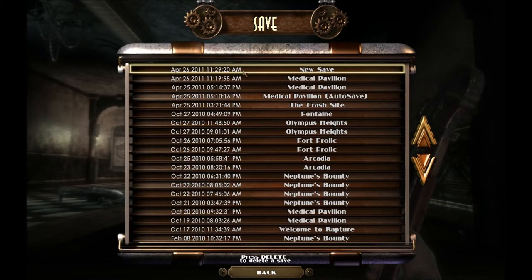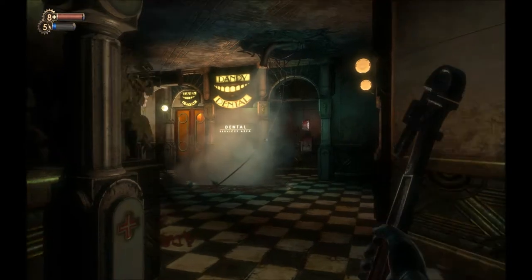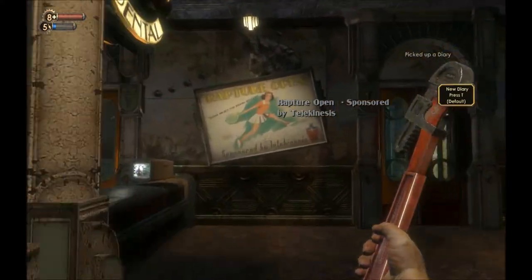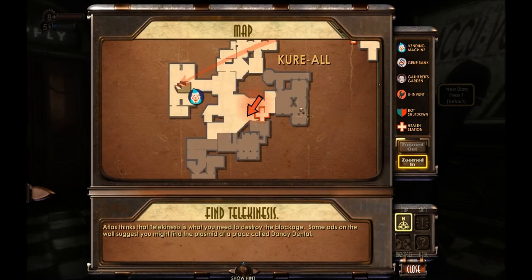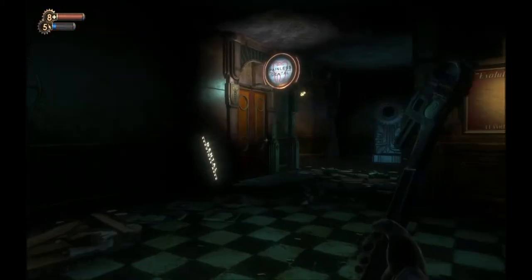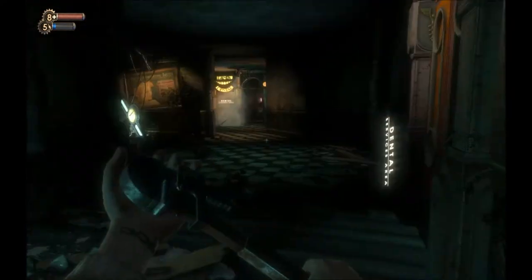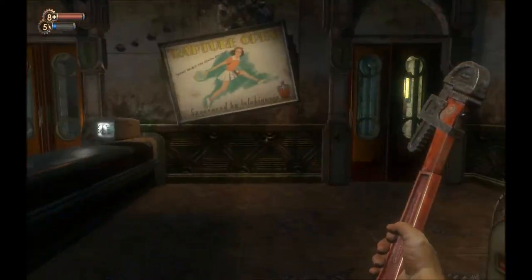Let's go ahead and do our little save for now. So, what we got down here — we got a dental services area, dandy dental. Do we need to get in there yet? We'll do that in a little bit. That little area is something I'm going to save. Maybe we should go ahead and go into Dandy Dental. Let's go ahead and go into Dandy Dental and say hello to everyone in here.